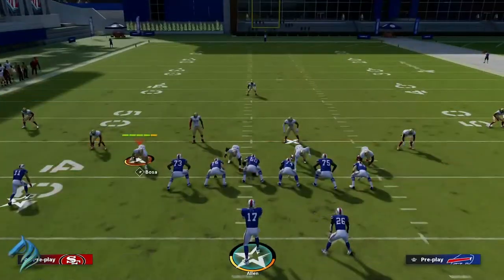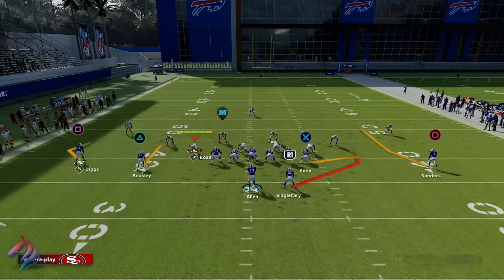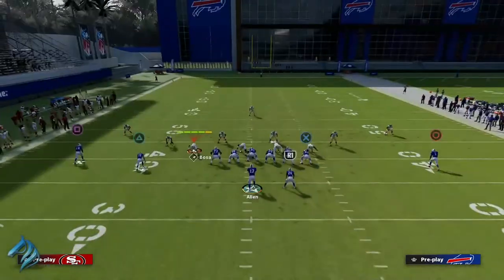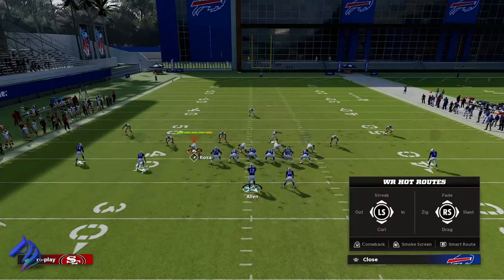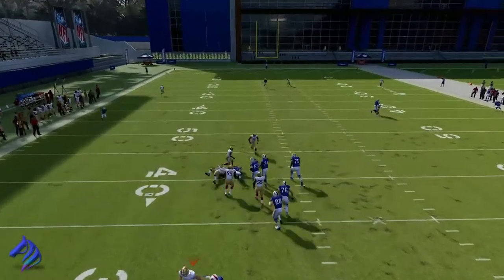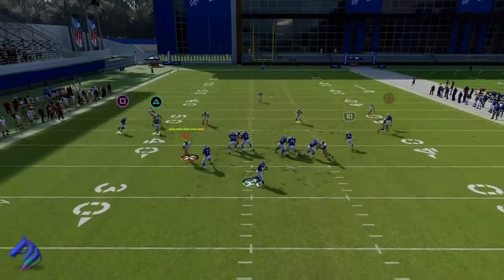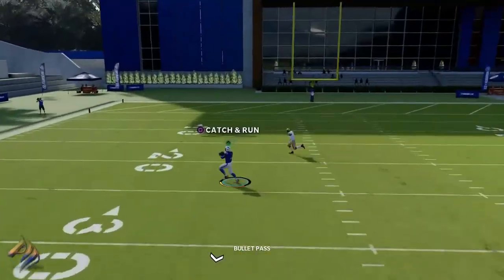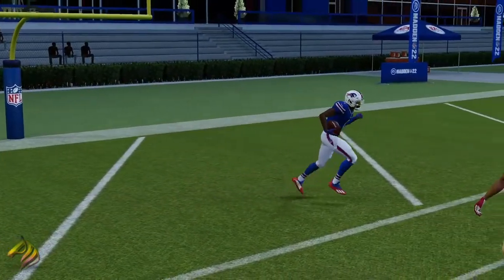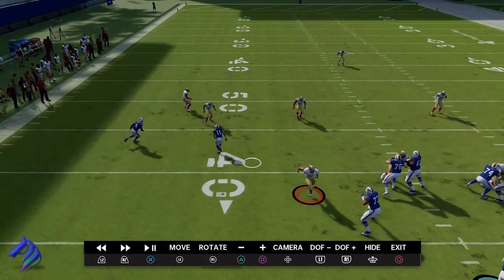One more time: put Cole Beasley on a corner route — triangle, then triangle, then left on the directional button. Block the tight end — optional. Take Diggs and put him on any route going towards the right side, whether it's a slant or whatever you want. Wait for the pocket — the pocket collapsed — let's run this one more time. Look at that spin move, and we're going to end this with a beautiful touchdown.